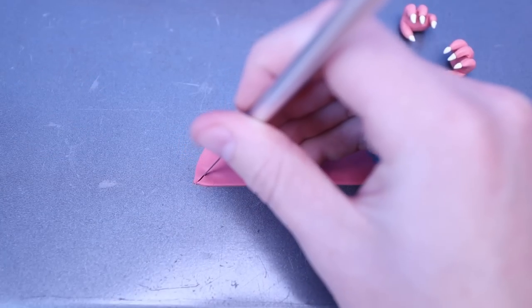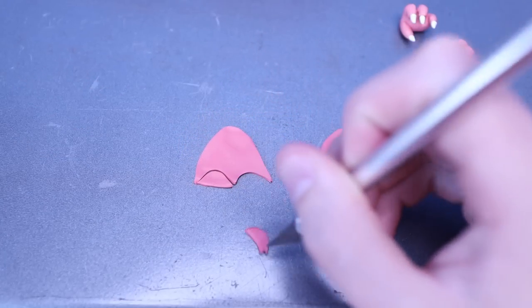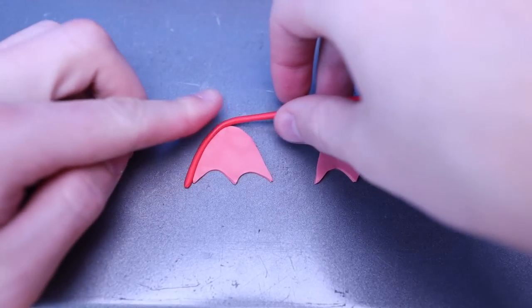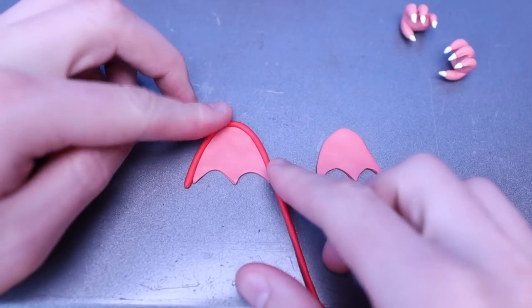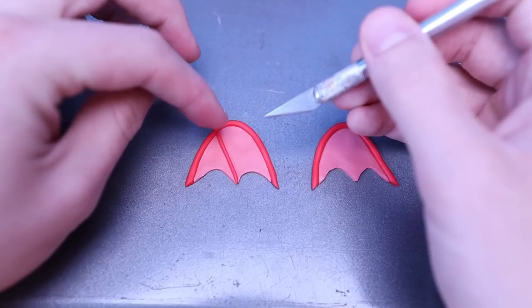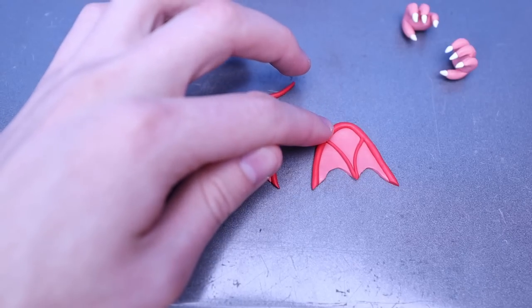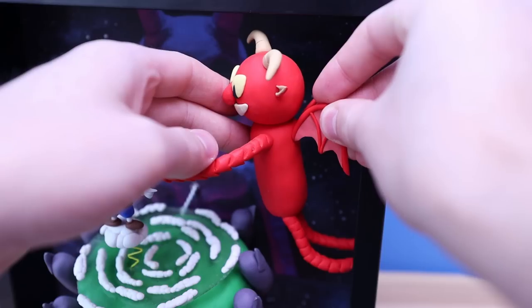These are going to be the wings, which I don't think I've created wings since a few years ago when I made the Ender Dragon. However, I do love creating wings — they're so easy and they look so good. Let's use some super glue to attach all of these parts onto our boss.